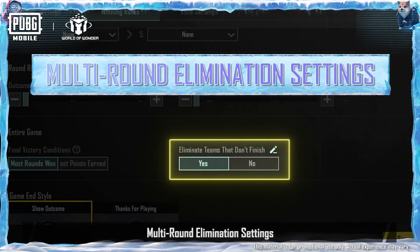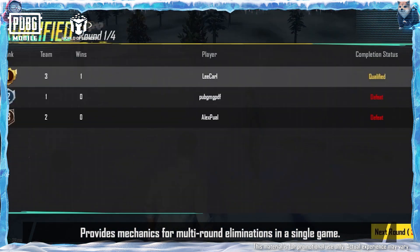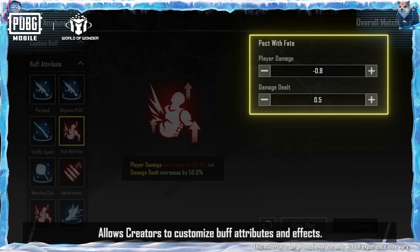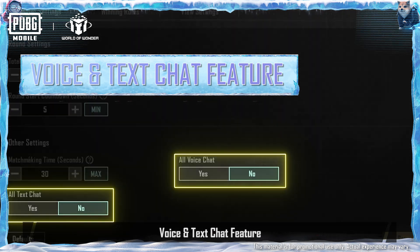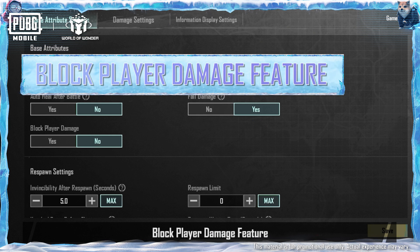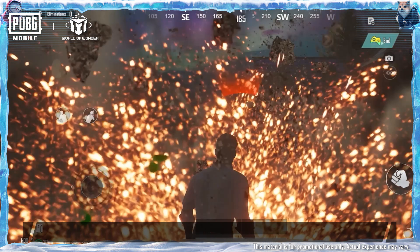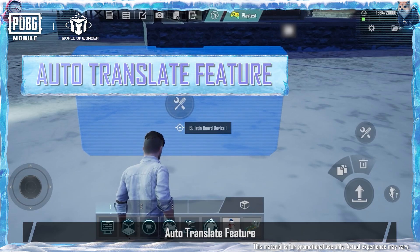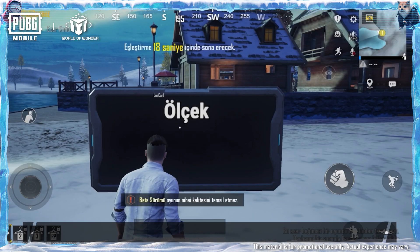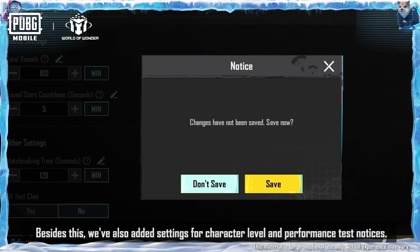Multi-Round Elimination Settings: provides mechanics for multi-round eliminations in a single game. Custom Buffs: allows creators to customize buff attributes and effects. Voice and Text Chat Feature: added voice and text chat for all players in a match. Block Player Damage Feature: creators can choose to disable player damage. Auto Translate Feature: automatically translate custom text in creations. We've also added settings for character level and performance test notices.